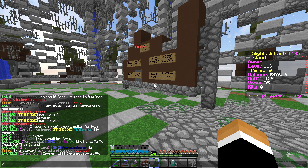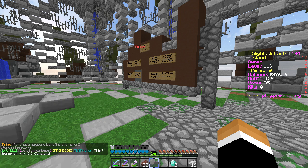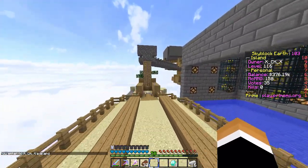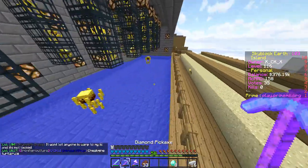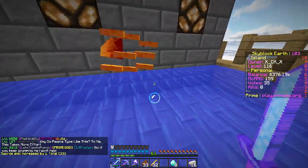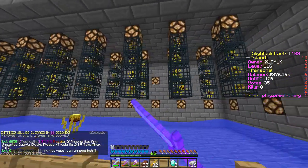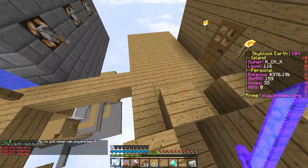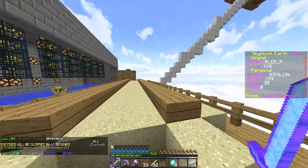Let's go to island warp x_ck_x. Alright, this is it! Oh sick, blaze spawner - there's a jail cell up there too. This actually looks pretty nice. I think this is a free grinder area, which is awesome. I get some levels too. Let me kill some blazes. There are 64 blazes from four blaze spawners - so all of these add up to 64. It's very woody inside but I really like it.